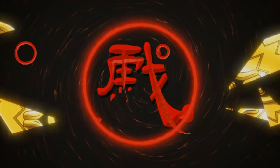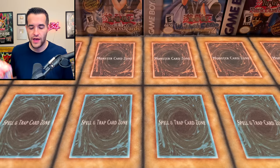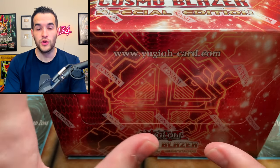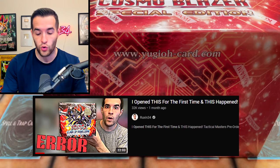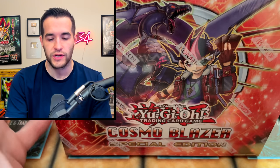Today we're searching for more ghost rares for my binder. What's up guys, we're back with another epic video. Today we have a Cosmo Blazer special edition that we will be opening up. We did one of these recently — it was Clash of Rebellion — and we pulled insane, had error packs, secret rares, and ultimate rares. So we're looking to pull Number 92: Heart-eartH, I believe it's called.